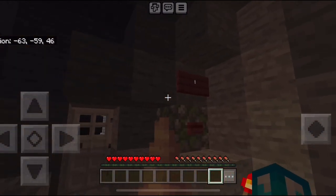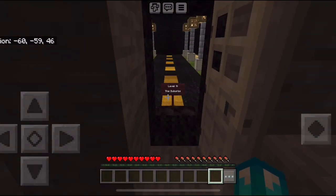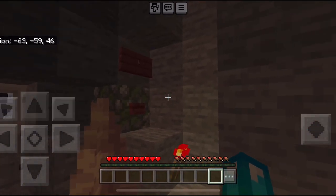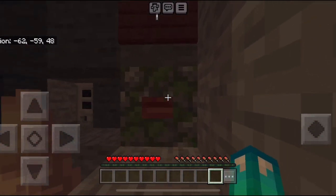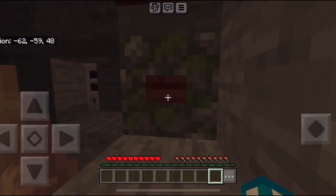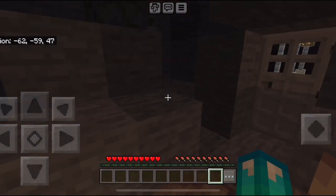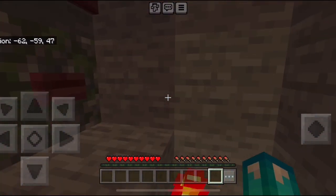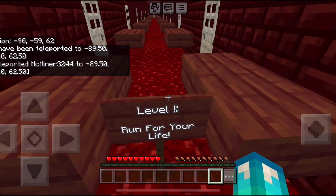You have two options here: you can either go through this door to go to level 9 the suburbs, or there's a button next to it that leads to the Run for Your Life level. Blue Slime King did a tutorial on the Run for Your Life level between levels 8 and 9, so if we press this button it'll take us there.